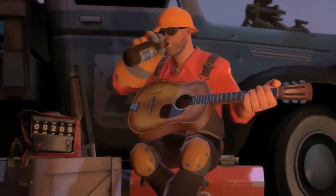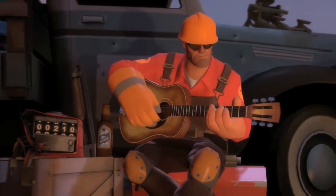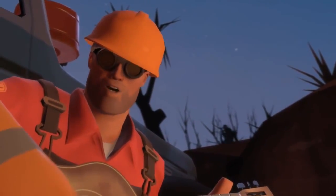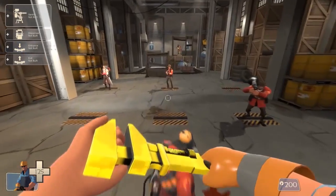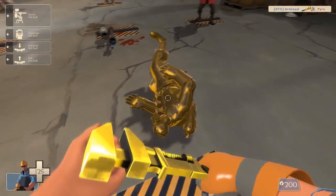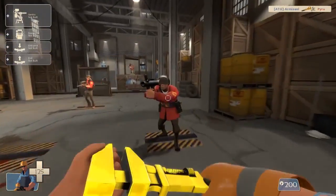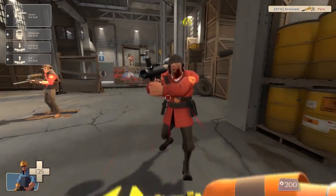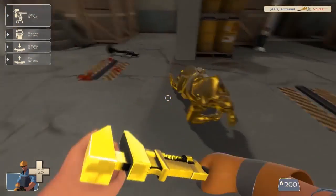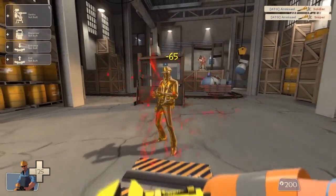July 2010 saw the final class-based update for TF2, rounding out the roster by giving the Engineer his well-deserved lot of alternative weapons. But this part of our story focuses on the Golden Wrench — although just a skin for the Engineer's default wrench, this Australian variant had the ability to turn enemies into solid gold, and was only given away to the 100 players lucky enough to have it drop while crafting. We're including this milestone because of the hysteria it created. You'll notice a running theme: Valve always seems to be looking for ways to create rare items and center promotions around them.